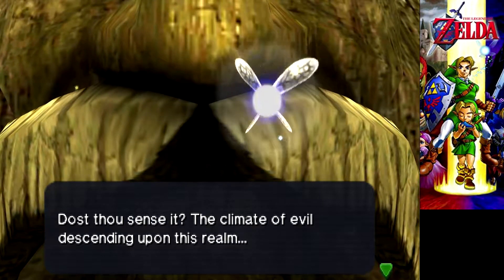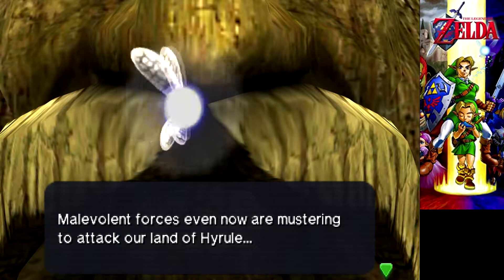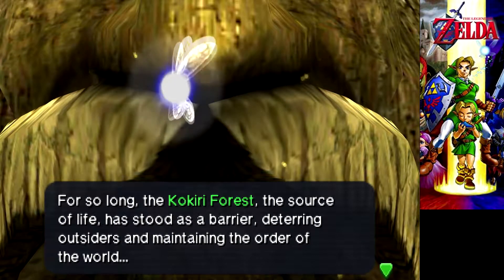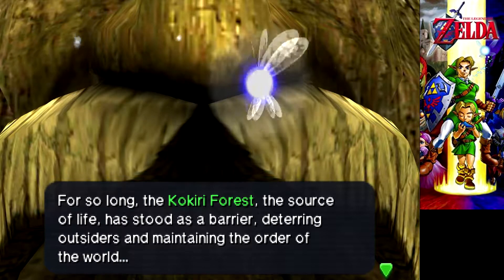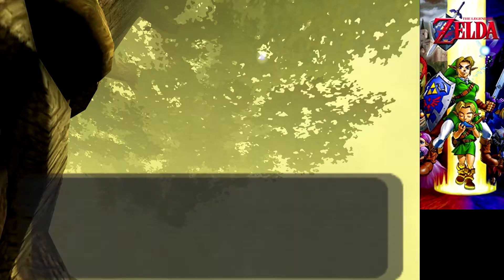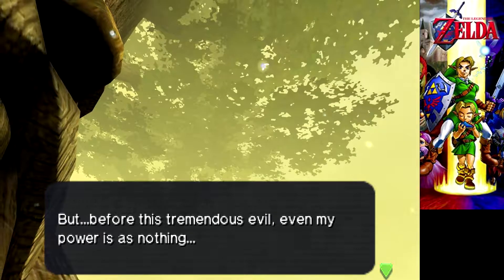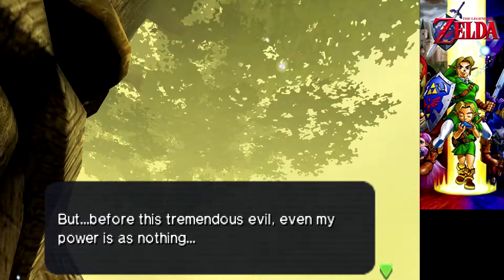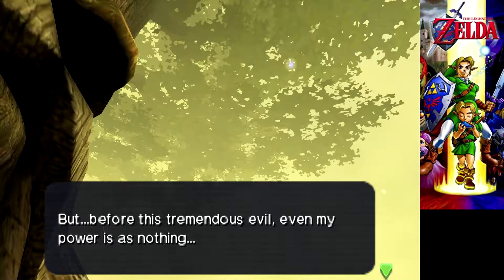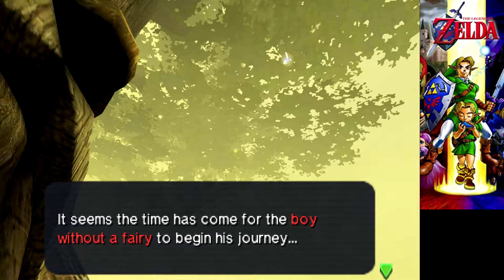Dost thou sense it? The climate of evil descending upon this realm. Malevolent forces, even now, are mustering to attack our land of Hyrule. For so long, it's Kokiri Forest! The source of life! As stored as a barrier to keeping outsiders and maintaining the order of the world. I demand voicing every character. I'm gonna voice that when I can, within reason. I think this guy took some poetry lessons from Ganondorf.